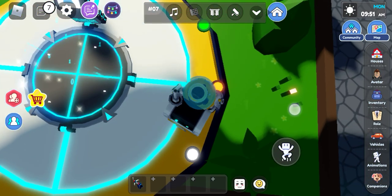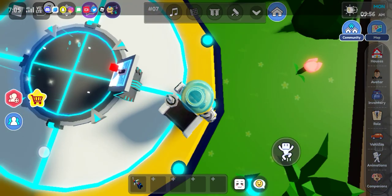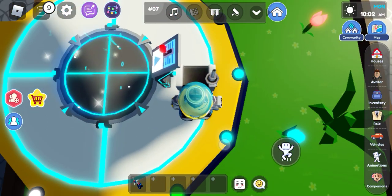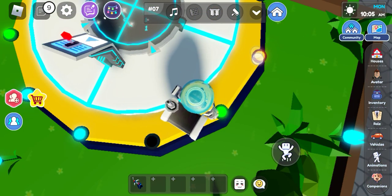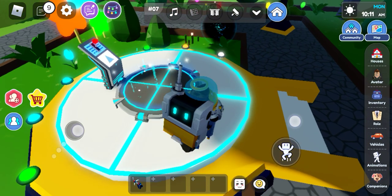You need to click all of these buttons and wait till they stop on their own — all of them, not just one. When you touch it, it will blink, which is the sign that you have clicked it. And then the last one.